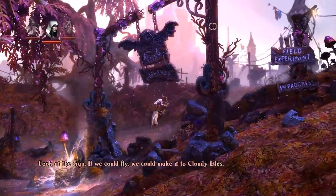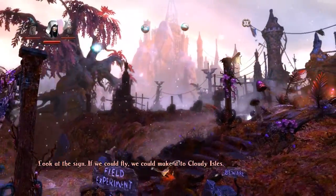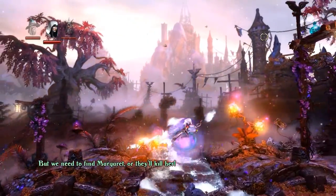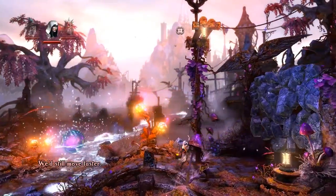Look at the sign. If we could fly, we could make it to Cloudy Isles. But we need to find Margaret or they'll kill her. We'd still move faster.